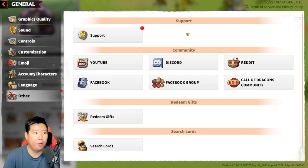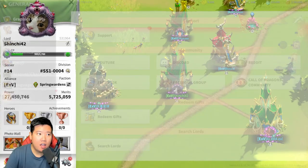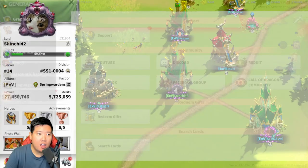Another option is to enable your notifications. On mobile, whenever you get rallied you will be notified right away so you can prevent the attack — either by shielding or teleporting away. Make sure notifications on your phone are also enabled. That preventative measure will definitely save you from getting wrecked in the game.